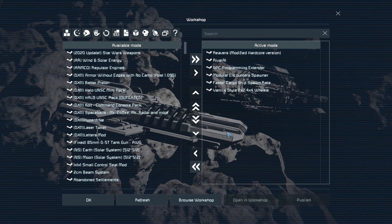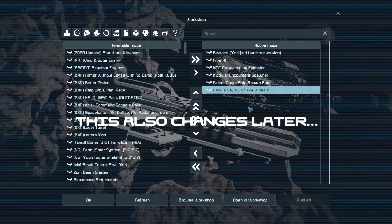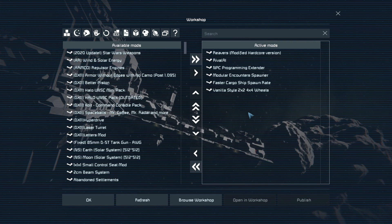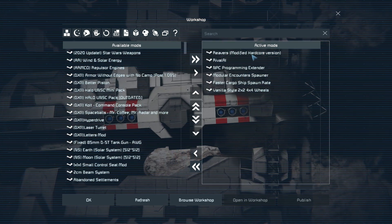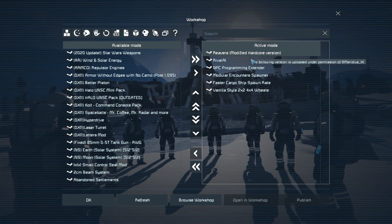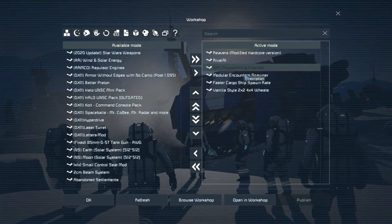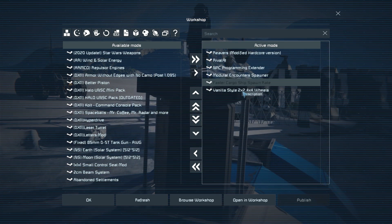Now I'm going to show you the mods in this world. The only thing I've given myself is the vanilla 2x2 and 4x4 wheels, just because I have some vehicles that will use them. That's the only benefit I have. We have the Reavers — this is the modified hardcore version, so they're difficult to start with and this hardcore version makes it even more difficult. We have Rival AI, NPC Programming Extender to make that work, and Modular Encounter Spawner.